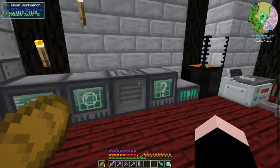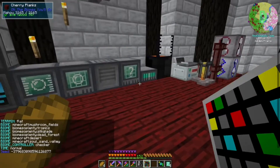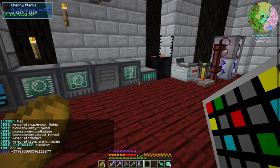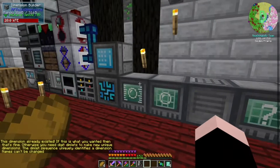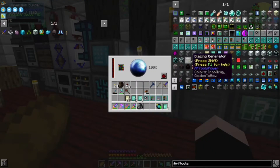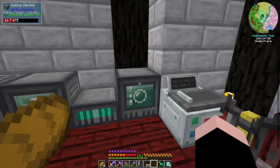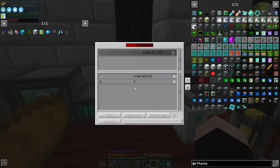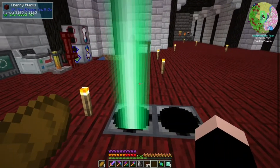Yeah, we are making dimensions - seed, biome, mushroom field. And these things can get pretty weird. It does not have enough power - Dimension Builder. What am I doing wrong here? I'm about to watch that video again. This is what we needed - this machine right here. So we go over here, we dial, and this is our only way home. So if we go in here, we don't know what can happen.